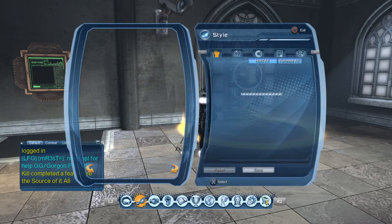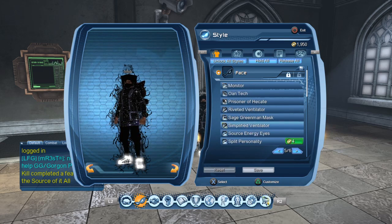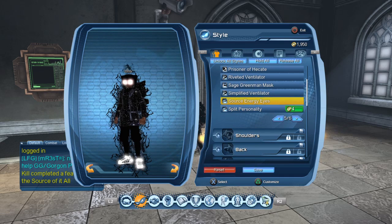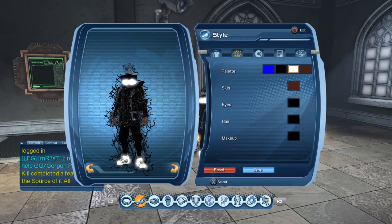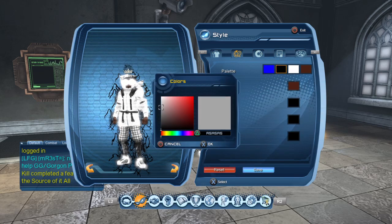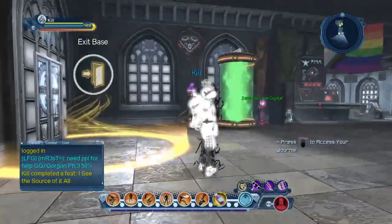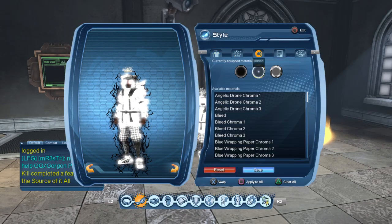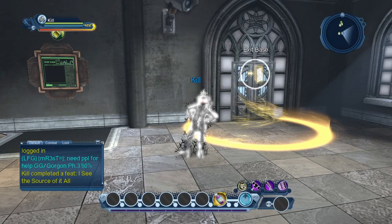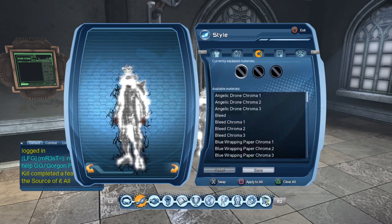I just played and I got this Source Energy Eyes for the first time. It's a solid drop for me to be honest. Yeah, full white, full Source Energy Eyes.